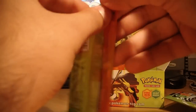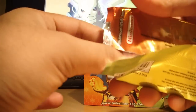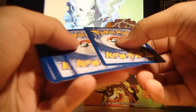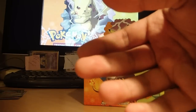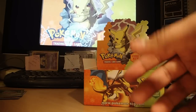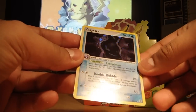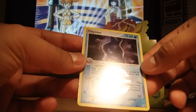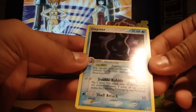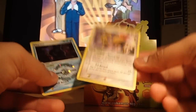Another Pikachu pack. Oh that's really cool — Cloyster. I like that actually, this card's pretty nice. It's really dark though, really mysterious dark. And another Dodrio — bloody hell, come on, that's annoying.